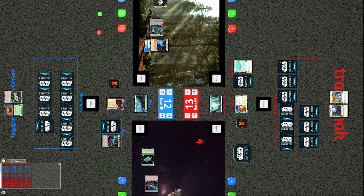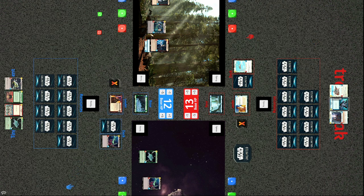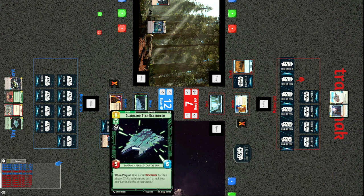Tracks did not get quite enough of an advantage in the early game. This is probably the last turn unless Tracks can pull a rabbit out of the hat. He draws the removal he needs — Vanquish — to take out the Emperor, but there are now enough imperials on the board that it might not matter. Vanquishing the Emperor does get him off the field, but there are still plenty of strong imperials. The Gladiator Star Destroyer hits the base for six.